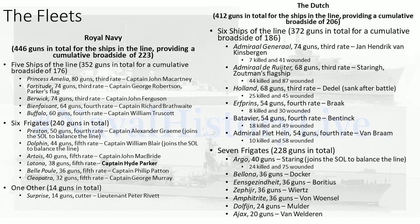On the Dutch side: Admiral Generaal, 74 guns, third rate, under Jan Hendrik van Kinberg. The Admiral de Ruyter, 68 guns, third rate — Staring Zutman's flagship, commander of the Dutch. Holland, 68 guns, third rate. Frins, 54 guns, fourth rate, under Commander Brack. Batavia, 54 guns, fourth rate, under Commander Betnik. Admiral Piet Heen, 54 guns, fourth rate, under Commander Van Bram. And seven frigates for a total of 228 guns.